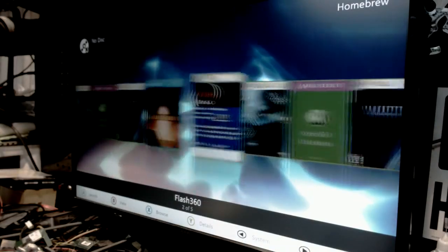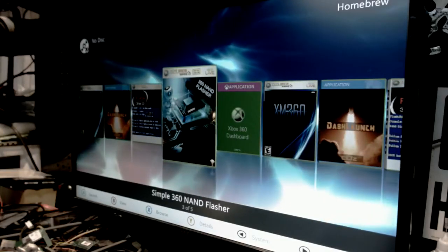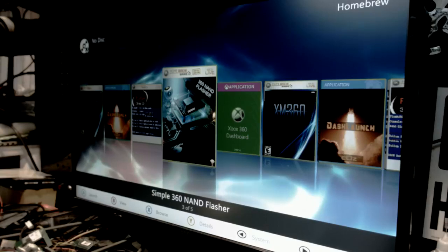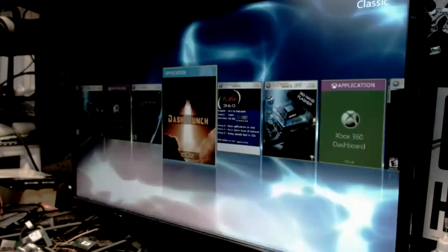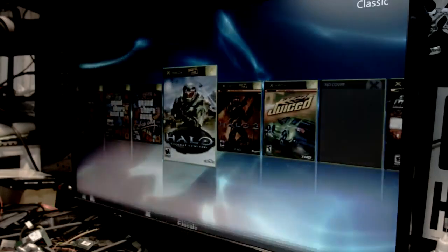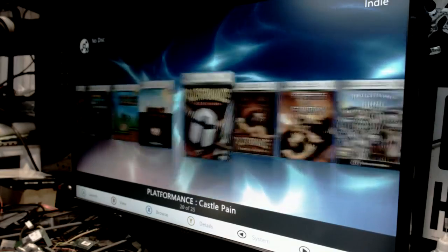The Homebrew section is where your tools reside - Dash Launch, Flash 360, Simple Man Flasher. Please stay away from that if you don't know what you're doing, and you don't know yet. Then of course you've got your classic games - there's a ton of original Xbox classic games on this thing that you can play as well.